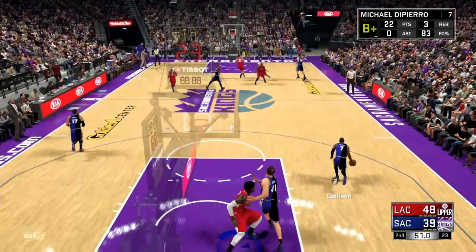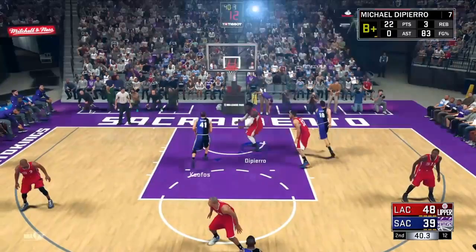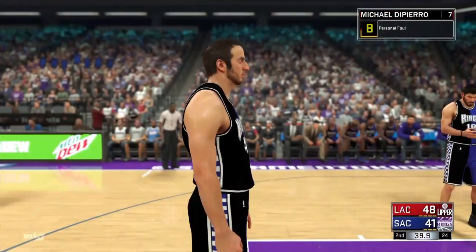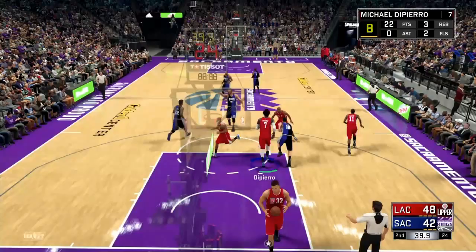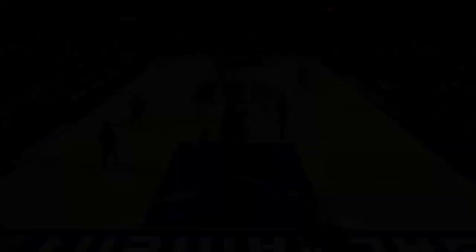The next badge would be Lob City Finisher — very easy to get. It's 50 to 100 lobs for the Gold. For the Bronze version, you can get that for any archetype, but for Athletic Center you can upgrade it to Gold. Once you get it to Gold, you need four times that, so either 200 to 400 lob finishers for the Amethyst version. Personally, I don't think you need Lob City Finisher at Amethyst for Park — just go for the Gold version.